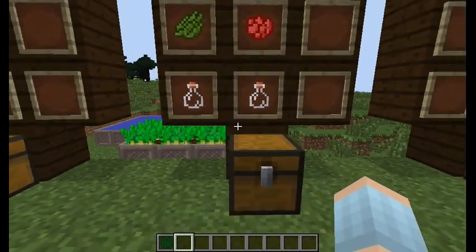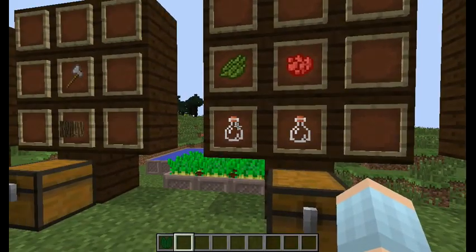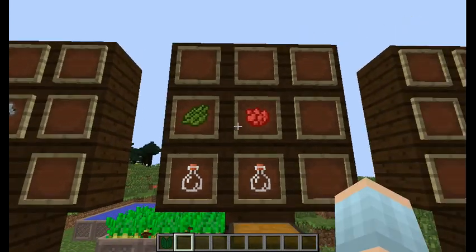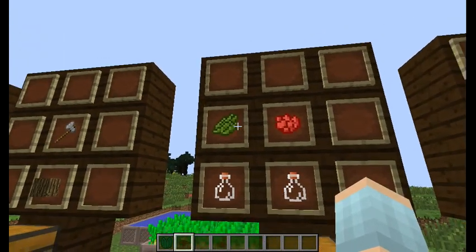Another item is the soil test kit, which you craft out of 2 empty glass bottles and green and red dyes in this exact order.